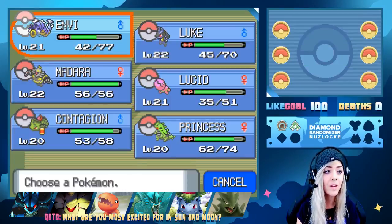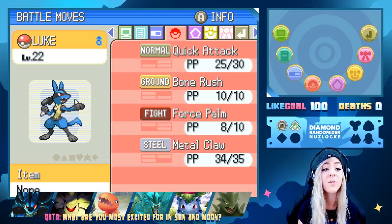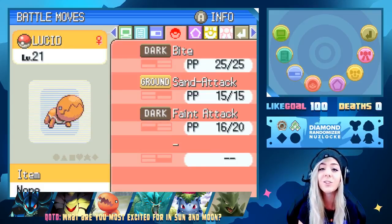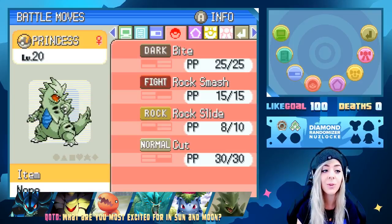Let's do a quick team recap. We have our level 21 Envy, our Gyarados with Thrash, not holding an item yet. We also have level 22 Luke our Lucario with Quick Attack, Bone Rush, Force Palm, and Metal Claw. We have Madara our level 22 Dustnoir with Bind, Shadow Sneak, Nightshade, and Disable. And Lucid our level 21 Trapinch with Bite and Sand Attack and Faint Attack. Contagion is actually our newest member — our level 20 Ivysaur with Razor Leaf, Poison Powder, Sleep Powder, and Takedown. And Princess our level 20 Tyranitar with Bite, Rock Smash, Rock Slide, and Cut.